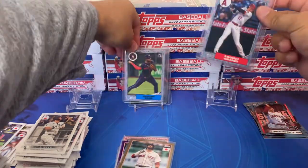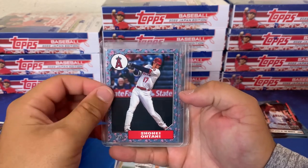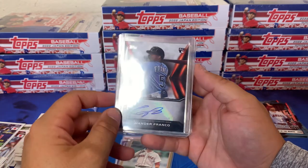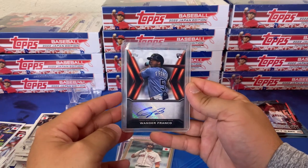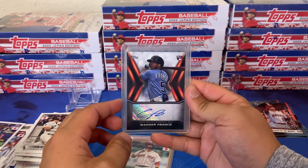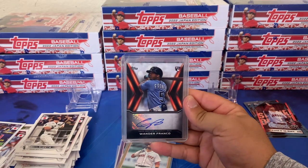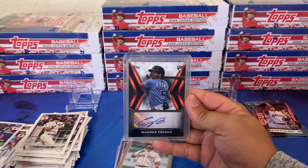Then the bigger hits — we got the Shohei Otani cherry tree, looks phenomenal. Jeremy Peña on the cherry tree as well. And the big hit of the break, box number one: the Wander Franco auto! Awesome to hit an auto on the first box. Also awesome to hit probably the top number two rookie in the product. Great episode one — if you guys enjoyed this I'll continue posting the episodes, probably a day or two in between. If you guys enjoyed this I'll see y'all next time. This is Donnie Baseball — peace.